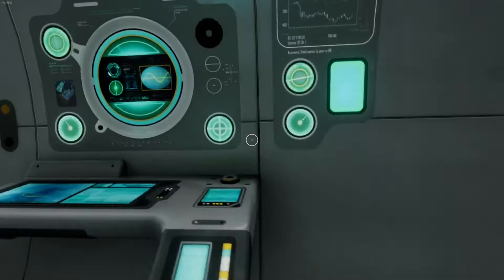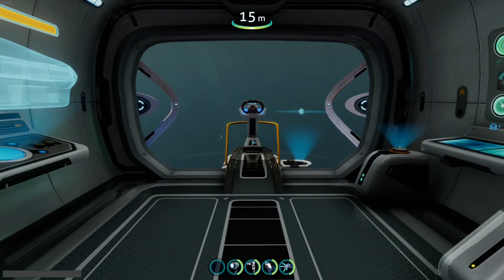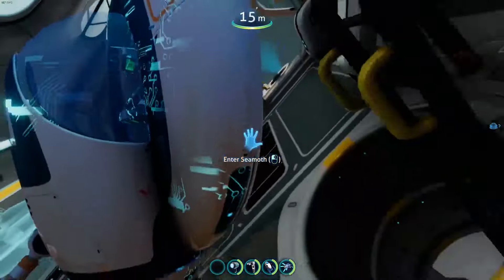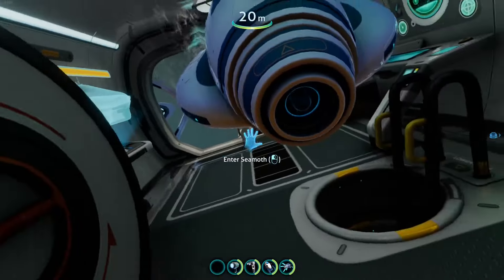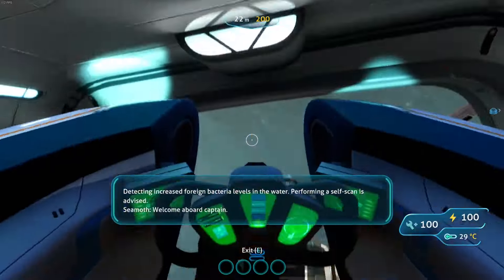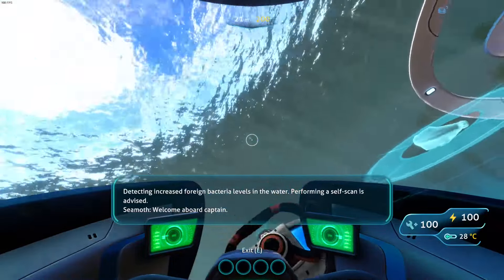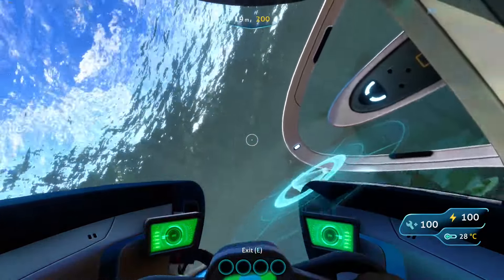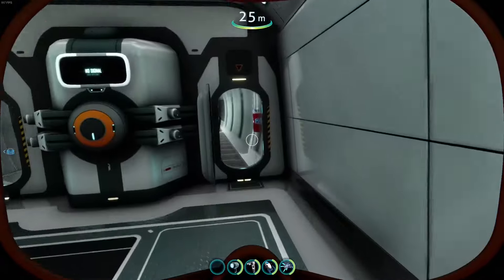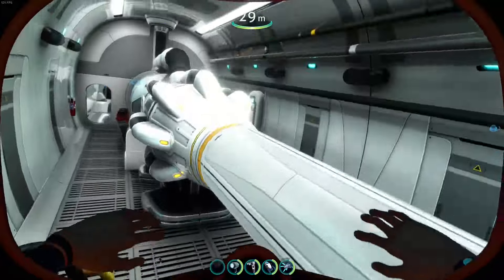So I discovered that you can spawn a Seamoth inside a Cyclops just perfectly fine, and then also ride around inside of it. So if you go back here and summon a Seamoth inside the engine room...